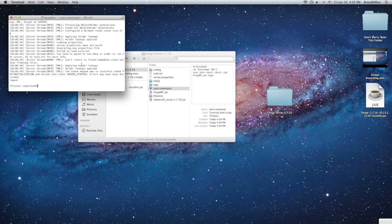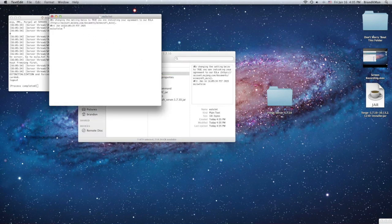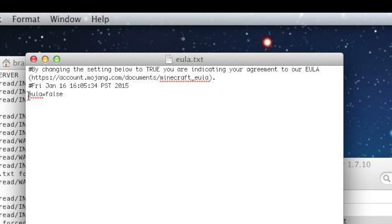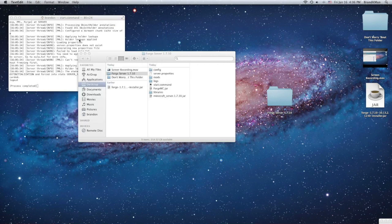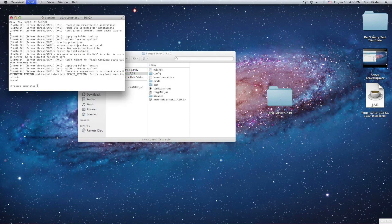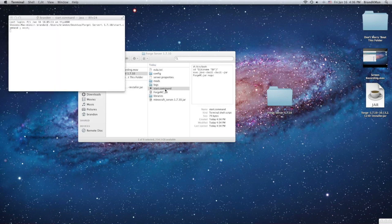Okay, I always get confused at this part. You might think something went wrong with your server, but no — you're going to want to go to 'eula.txt', open it up, and where it says 'eula=false', change that to 'true'. Press Command+S to save it, close it, close Terminal, and then start up the server again.